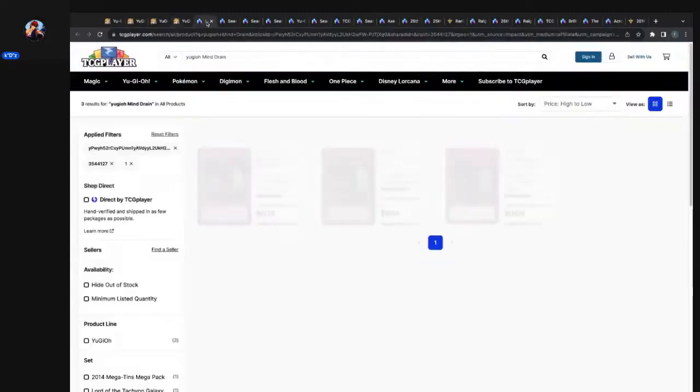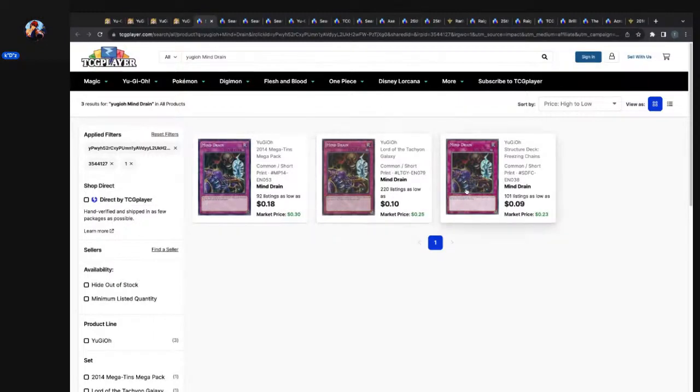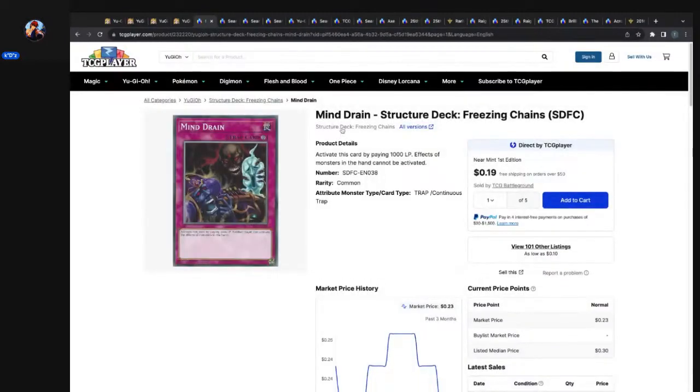Let's take a deeper dive and look at what we pulled up — Mind Drain. It's a common out of Lord of the Tachyon Galaxy. Mind Drain — would this work going first? Maybe against certain matchups or something. I don't know, it only comes common. Interesting reprint in the structure deck Freezing Chains.